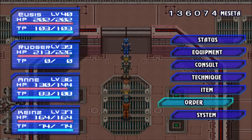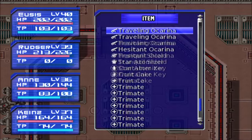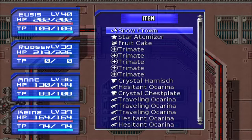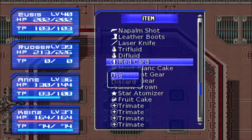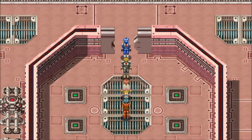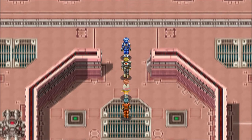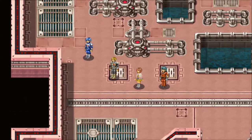I doubt dynamite would even dent it, so how about we try this keycard instead? If we can find the damn thing — red card. From here we want to go to the northwest section of the room and go down the left, which is right here.